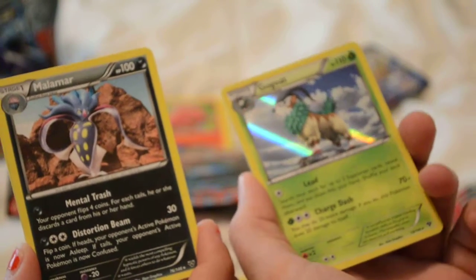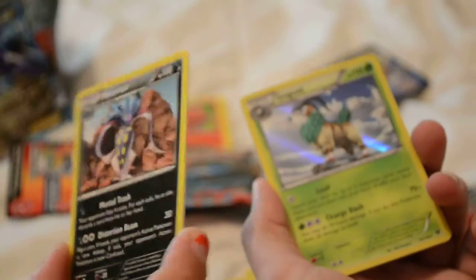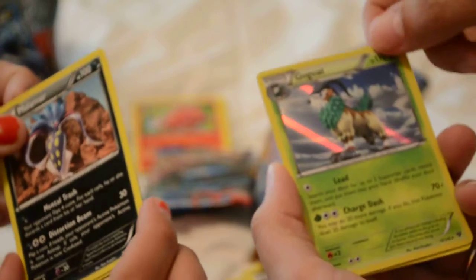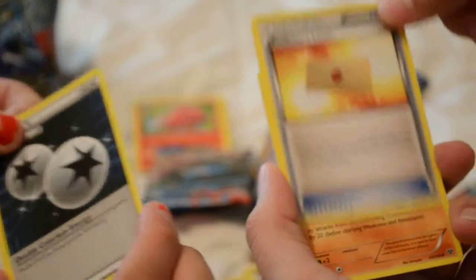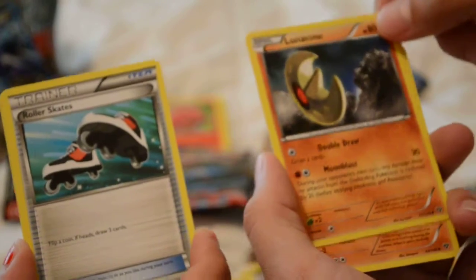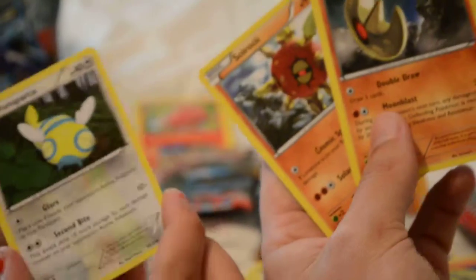That's a beautiful Gourgeist! Oh wow, we haven't gotten Gourgeist yet. Look at him. Another Malamar. That's a beautiful Gourgeist. Double energy — both of these will be featured in a deck for sure. Roller Skates. And a Lunatone. And a Lunatone Silver Rock. And a Dunsparce. That's cool.